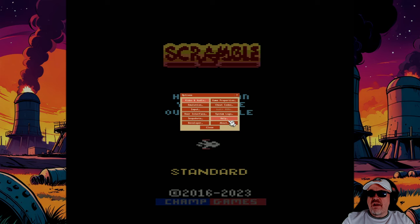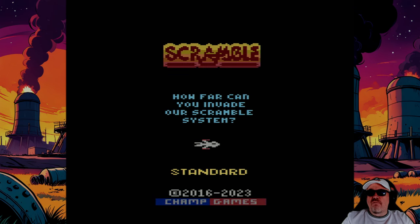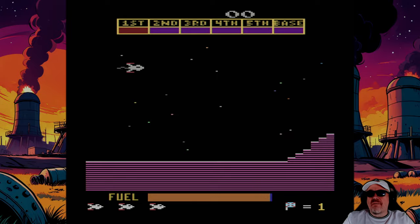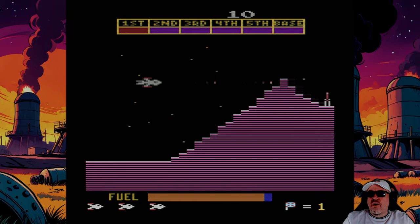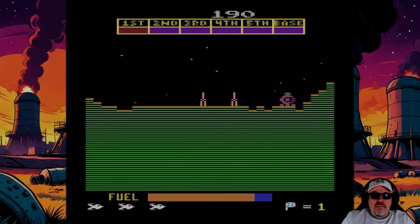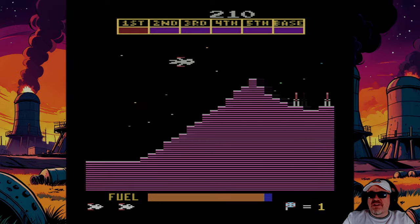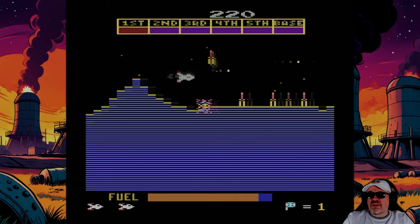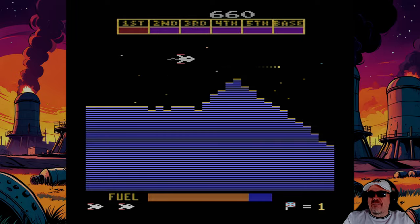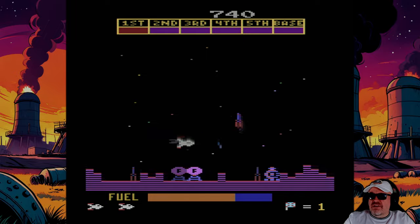Let me show you the version of the emulator we're using, and then off we go. 'How far can we invade the scramble system?' — fire to start. This is our little hero on screen. I first played this game at the British Airways Concorde Center; they had a cocktail version. I believe I've played Scramble before a long time ago — probably wasn't very good at it back then, so we'll see what we can do.